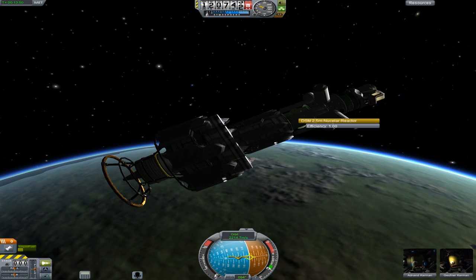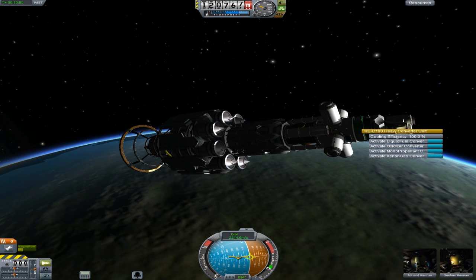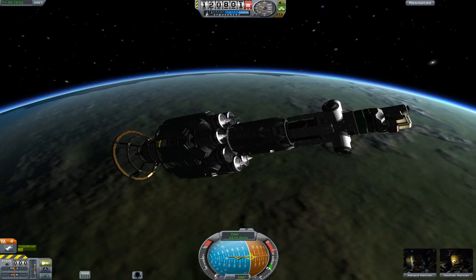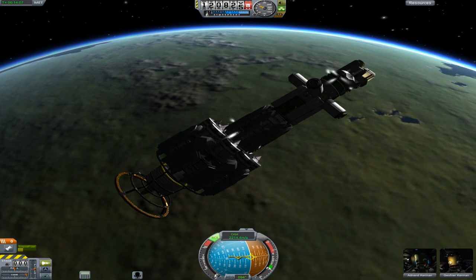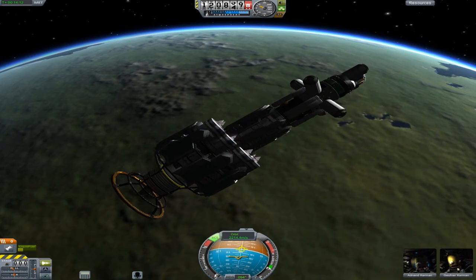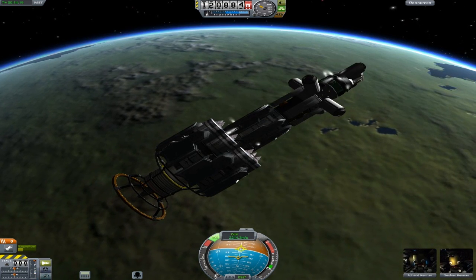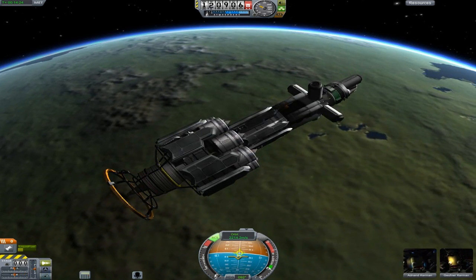The generator should be active, so we'll never lose power. We've got our converter — you can activate the converters too, but obviously you need a caffeine source attached, which we don't have yet. Let's rotate and face the planet. It's quite bulky and hard to steer with the RCS, which is going to be a little bit of a problem when we go into planets, but I'm sure I can deal with it.